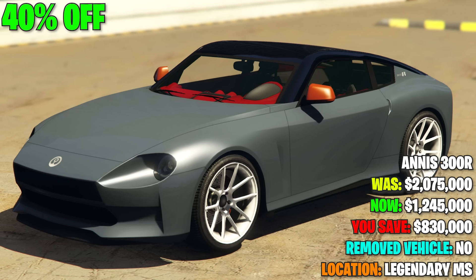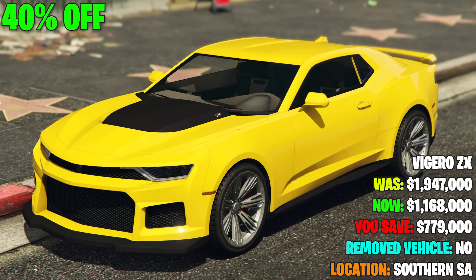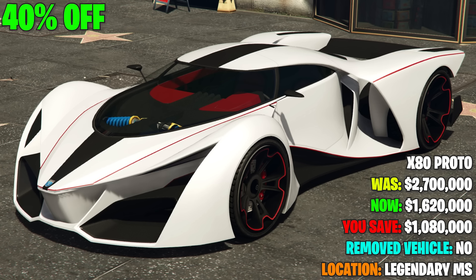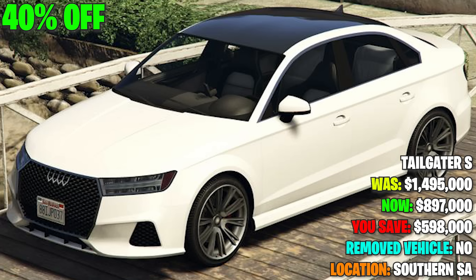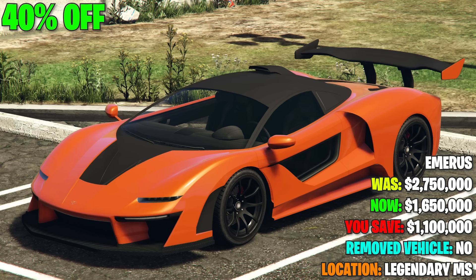For your vehicle discounts at 40% off, we have 10 vehicles: the Annis 300R, the Chevelle Taipan, the Declasse Vamos ZX, the Declasse Weaponized Tampa, the Grotti X80 Proto, the Lampadati Corsita, the Obey Tailgater S, the Ocelot Virtue, the Pegassi Ignis, and the Progen Emerus.